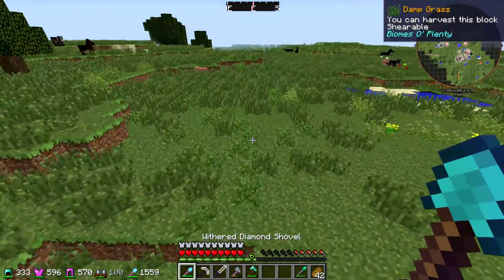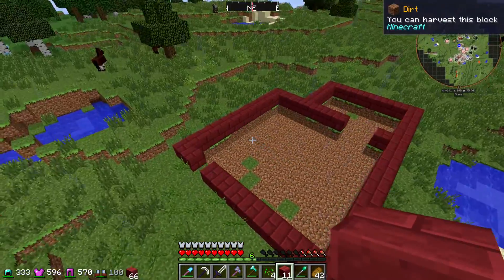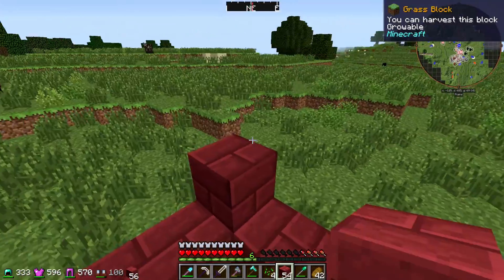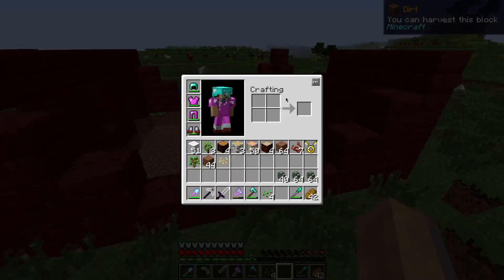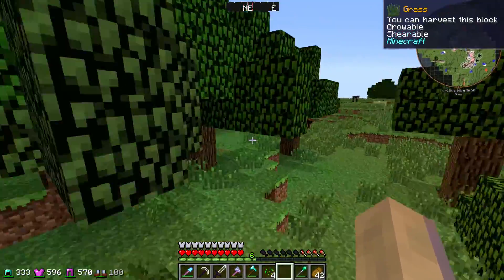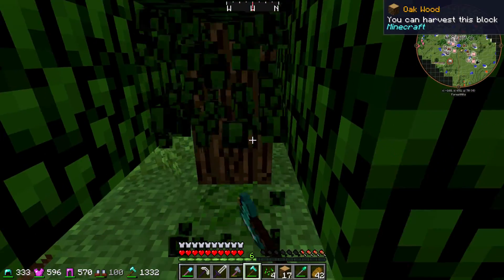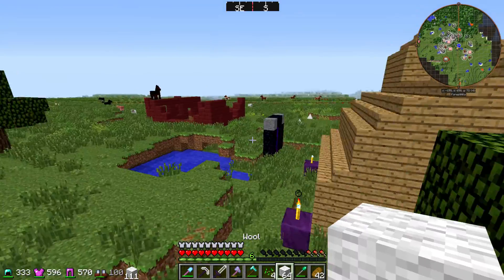I gotta dig out an area and then I will build my house there. I've got this house framed out, so now all I need to do is build up the corners a little bit and use that as a frame for the house. I don't really have enough willow trees growing around to use that much wood, so for now I'll just gather up some wood until the recipes change and maybe grab a little bit more wool from these trees.